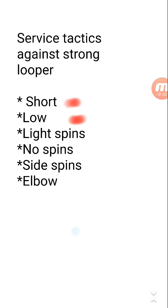Light spin is very important. If you give a very light spin to a looper and they loop the ball, you will get about 90% idea of what amount of spin is coming back. If you give no spin and the looper loops it, you will get 100% idea of the spin coming back. So please give light spin or no spin to a looper.